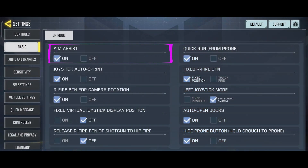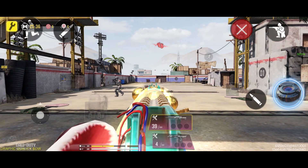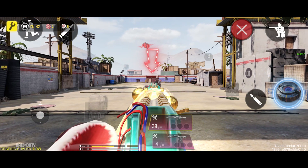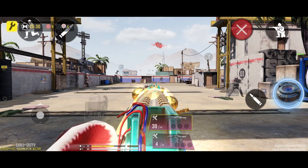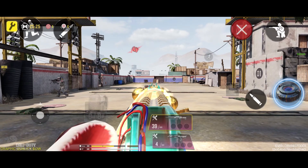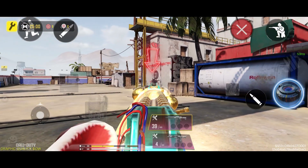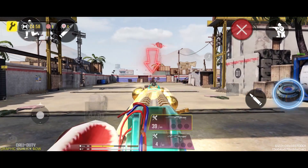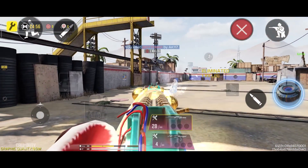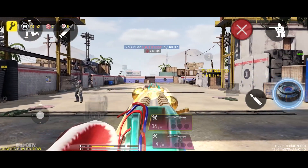Let's dive into the basic settings. The first option is Aim Assist. As the name suggests, Aim Assist helps you aim. But what happens when it's set to On? When this option is turned on, your aim will slightly lock onto an enemy when they cross your crosshair. Have you ever noticed that when an enemy is running away and you're trying to track them, if you can keep your aim slightly close to the enemy, Aim Assist will automatically lock your aim onto them and all your shots will hit them.